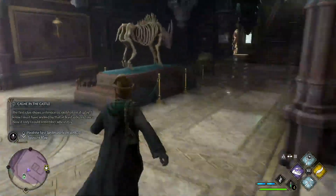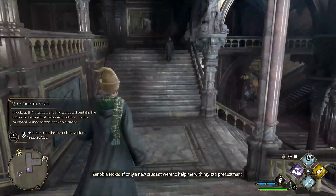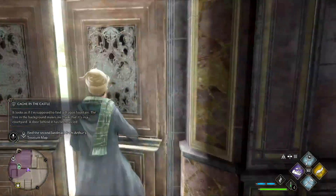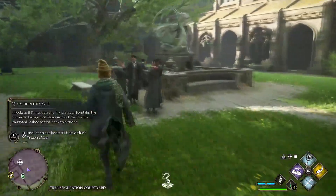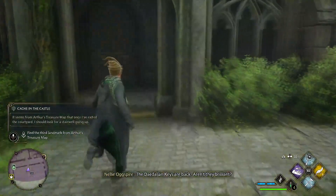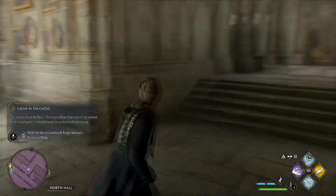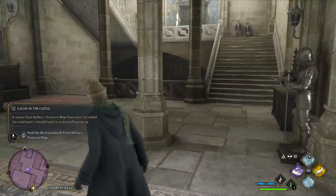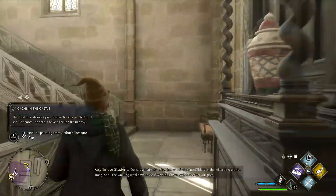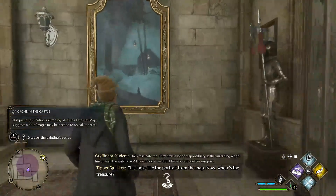Alright, we got past this skeleton right here — I'm also a skeleton. There's the fountain. This stairwell looks promising. This looks like the portrait from the map.